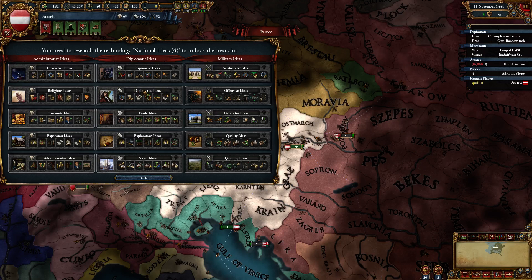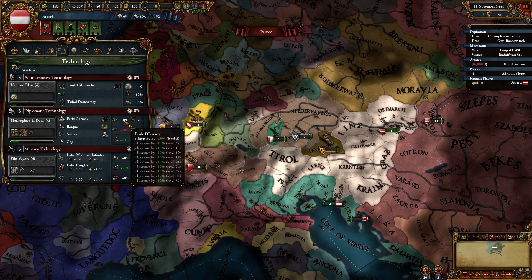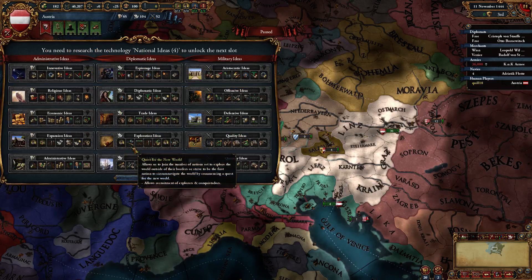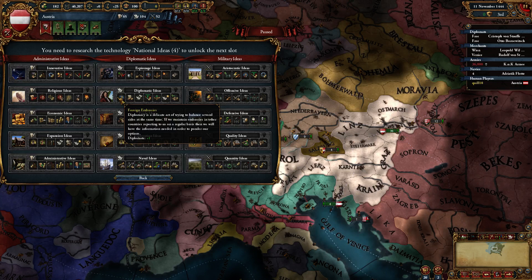Generally speaking, the first idea group you're going to go for as Austria will be diplomatic ideas. It's quite nice because to level up diplomatic ideas you spend diplomatic power, but you don't really care about a navy. You're not going to have much of a navy as Austria, so being technologically backwards there is fine. You're not going to do any colonization as Austria. You could actually stay at diplomatic technology three for most of the game and it wouldn't really bother you. So it becomes very obvious that you're going to grab diplomatic ideas first, which gives you more diplomats — you're going to want to improve relations with a lot of people, keep your relations with electors very high, and keep relations with princes very high in preparation for diplomatically vassalizing them.